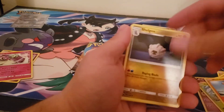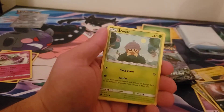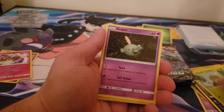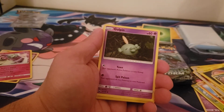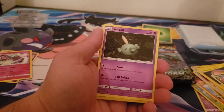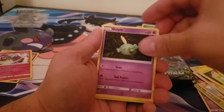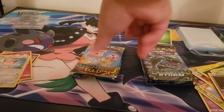Grass. Hustle. Sneezo. Two different C-Dots back-to-back - that's funny. Gulpin, Skitty, and Claydoll.